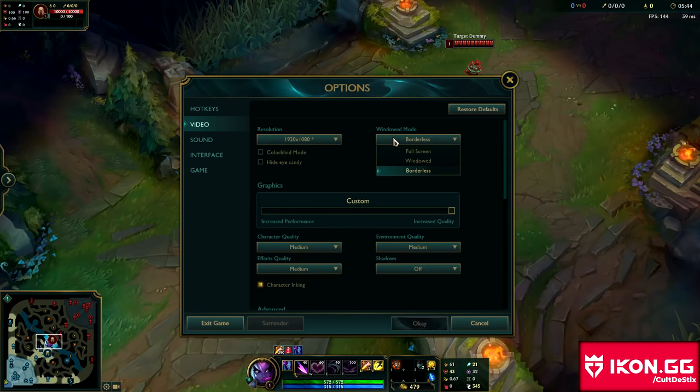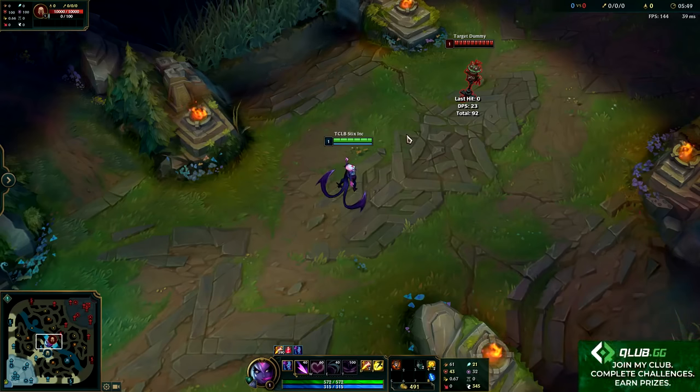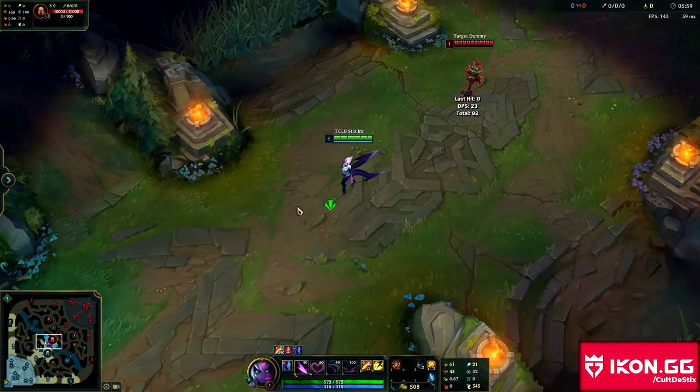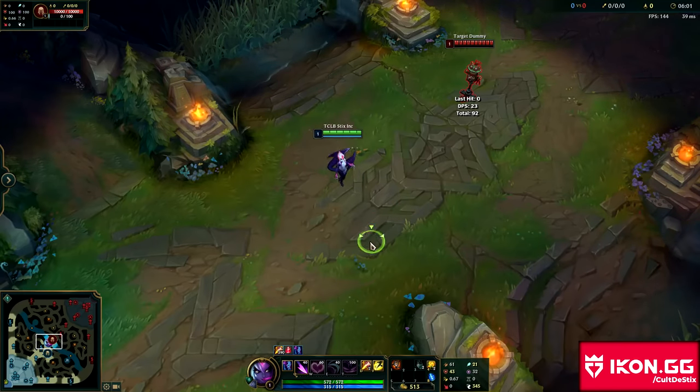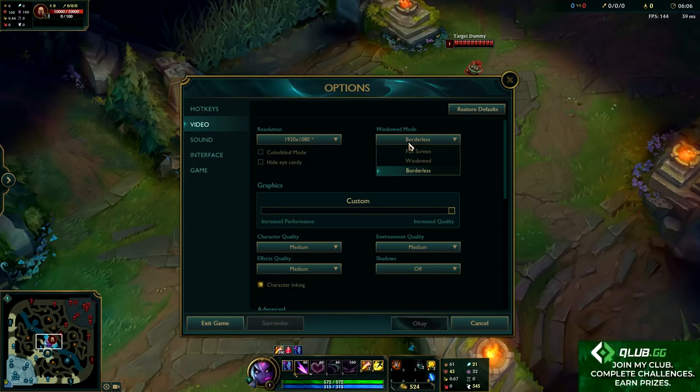For windowed mode, I don't recommend full screen. If you do full screen and try to tab out, it takes like six seconds, so if you do it in game you'll waste a lot of time or maybe even die. I find borderless is the best — it's the most seamless, it lets you tab in and out really easily, and you don't lose any performance. You can also stream and record on borderless really easily.